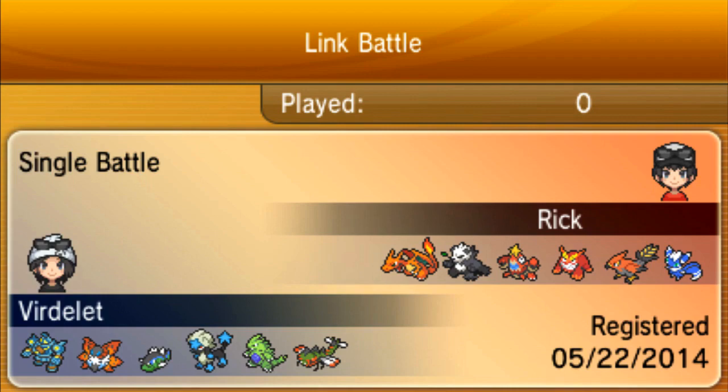Now this match is against Japan. If you don't know the rules, we have to play within the colors of the flag. So for Saudi Arabia, the Pokemon have to have either white or green colors. And for Japan, they have to have white or red colors.